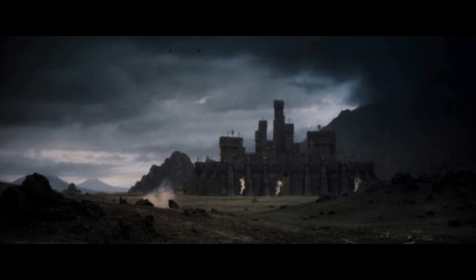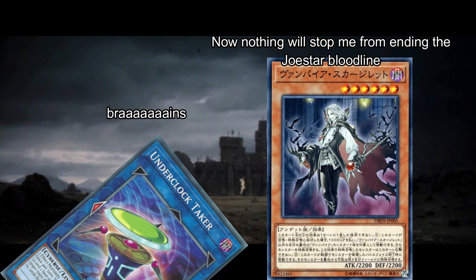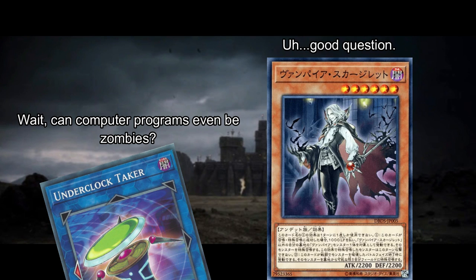Next up are the level five and six vampires, but as a preface, all of them share an effect in addition to their unique ones. If any of them destroy a monster or monsters by battle, you can special summon them at the end of the battle phase to your side of the field. It's pretty neat since it doesn't have any drawbacks, but since you have to get past arguably the most impactful phase of your turn to trigger this effect, I'm not going to give it much weight when going over them, though I do acknowledge the insane snowballing that this can lead into.